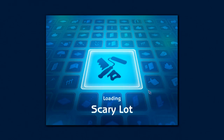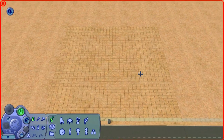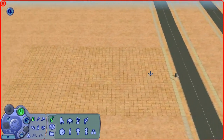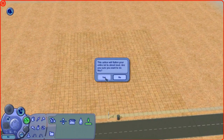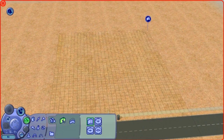Now we're going to enter the scary lot so we can start building. Let's have a look at the grid — it looks like it might be a little bit raised up at the sides and back, so we might have to flatten the lot completely by going to build mode, entering the spade, choosing level and choosing walls. There we go, that's better. Now we can start building.